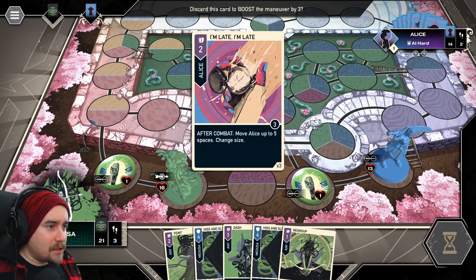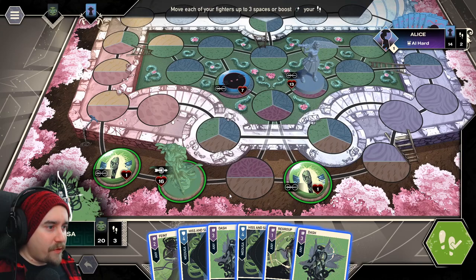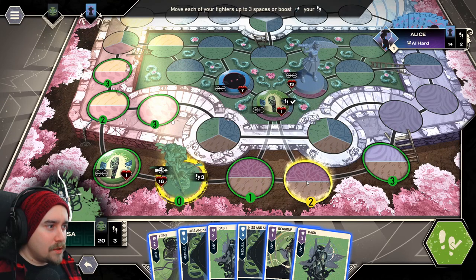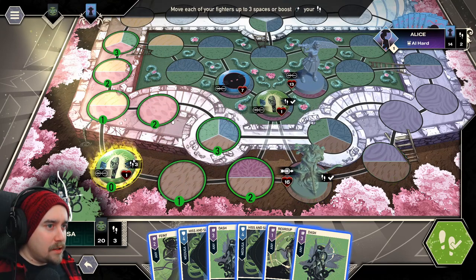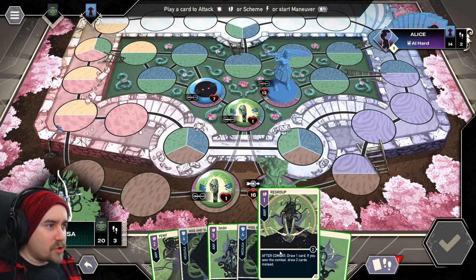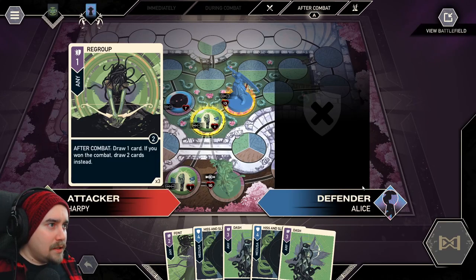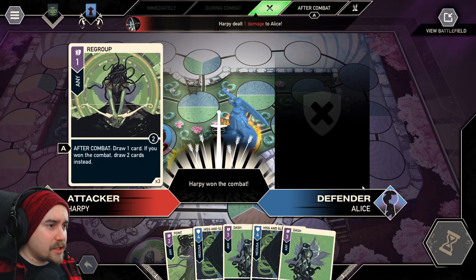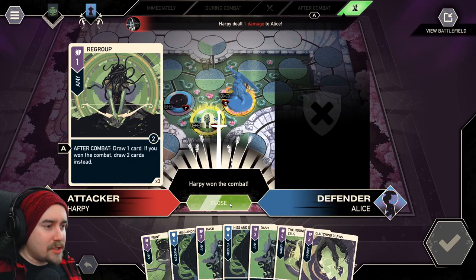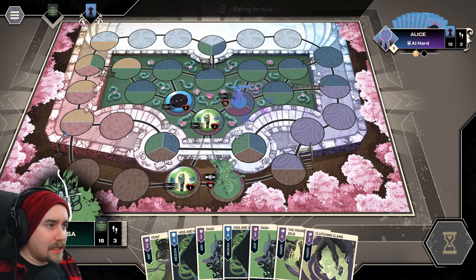Alice moved somewhere picking up a card. She's actually in my zone now. I'll move the harpy here to block and move Medusa into position. I'll use another Regroup to attack Alice with the harpy. She can't defend anymore — so I draw two cards. She has no more defense cards left, meaning she's loaded with attacks. I've now got seven cards, just about at the limit.